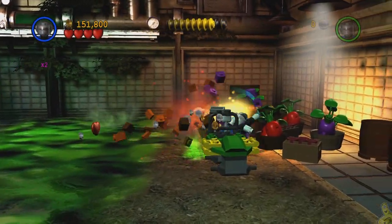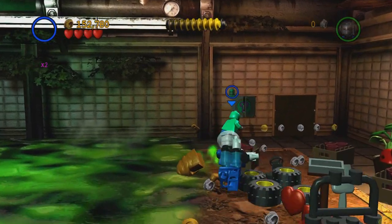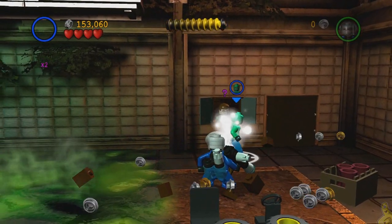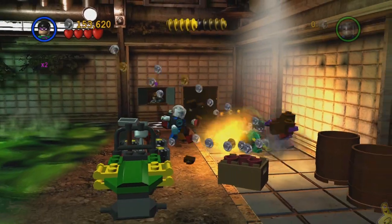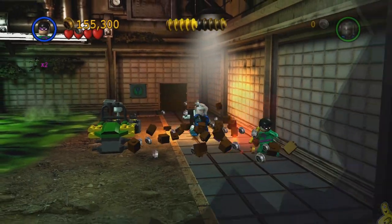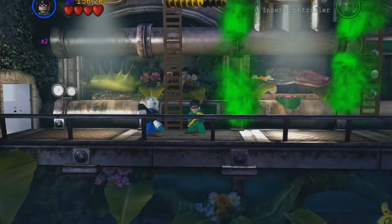Switch to a character with toxic immunity, or just jump off the far right side of that balcony we created up there. Switch to the Riddler one more time — we've got another checkpoint to pass. We'll smash some things in the background while we're waiting for that door to open.